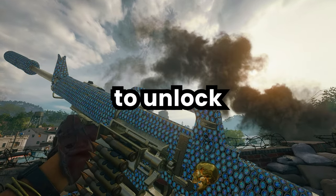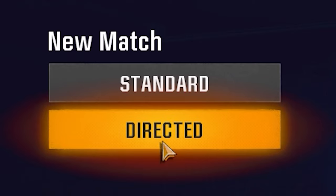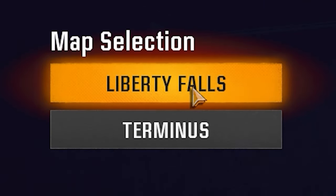This is by far the easiest way to unlock Opal Camo for all the weapons in Black Ops 6 Zombies. For this to work, we're going to be playing Directed Mode on Liberty Falls.